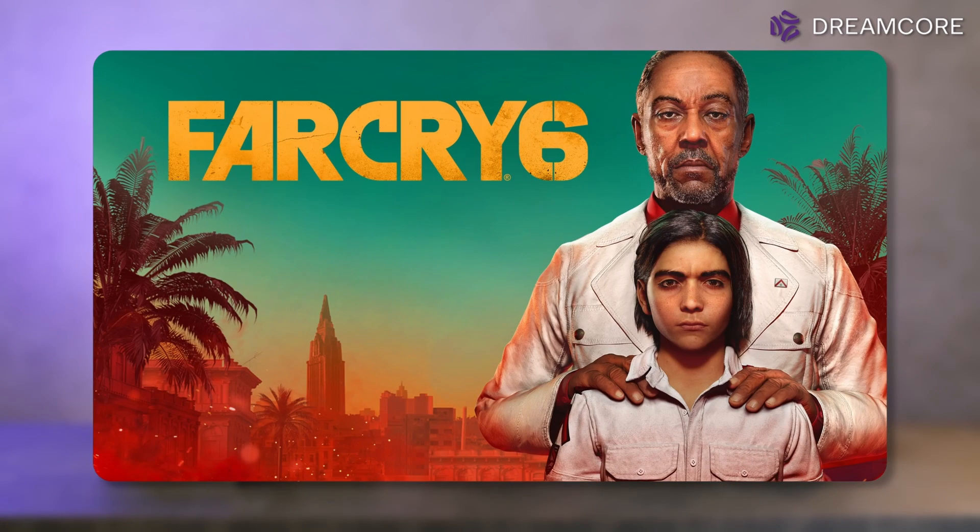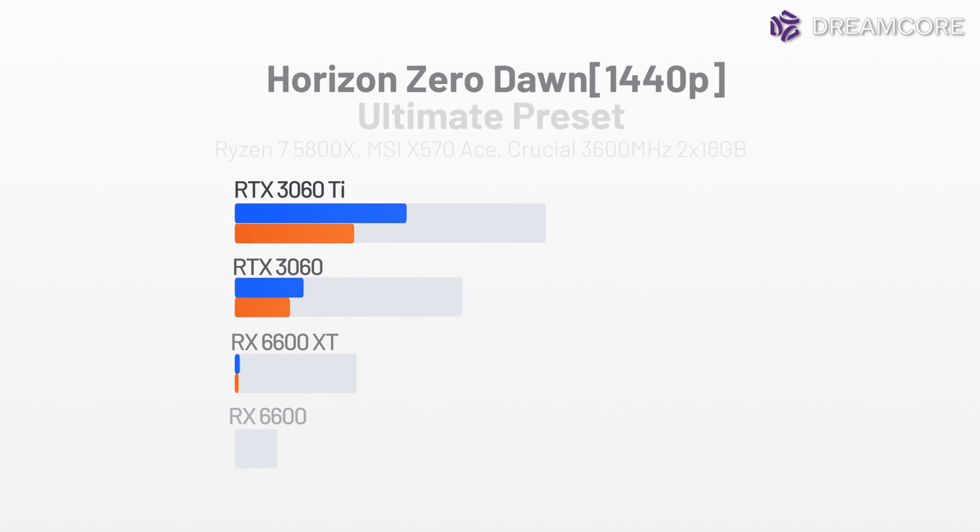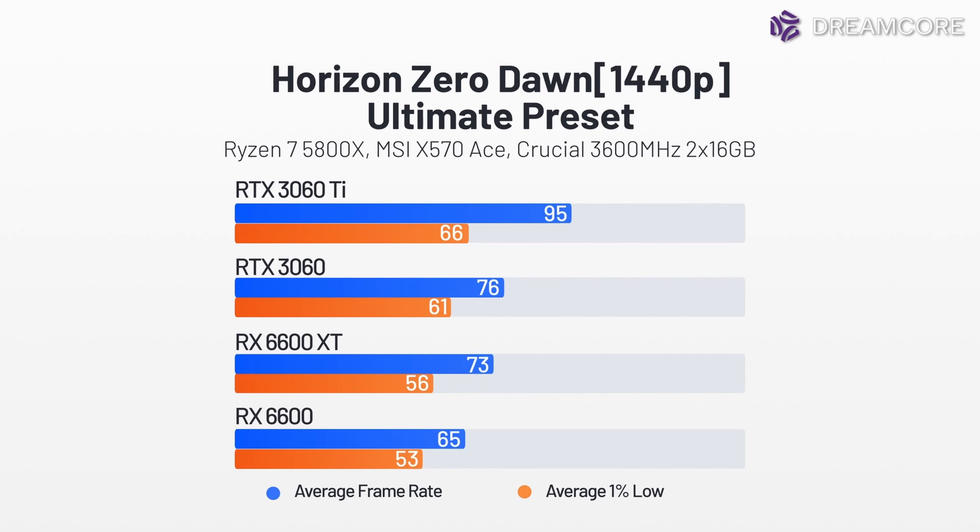How is performance in open world or AAA games? We have some interesting results from the brand new Far Cry 6 at the end, so keep watching for that. Starting with Horizon Zero Dawn at 1080p, the 3060 and 6600 XT are on par, while the 6600 is 15% behind and the 3060 Ti is 20% ahead. At 1440p, the 6600 gets a playable 65 FPS, or 11% behind the 6600 XT.